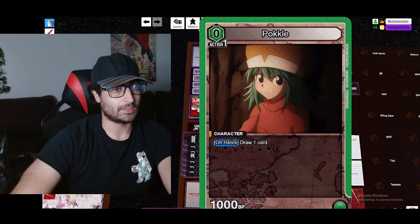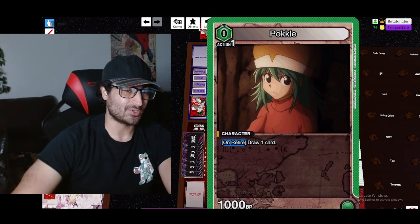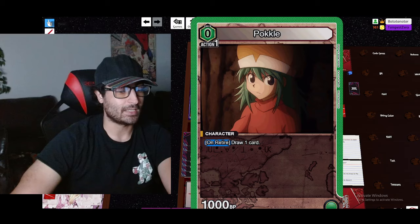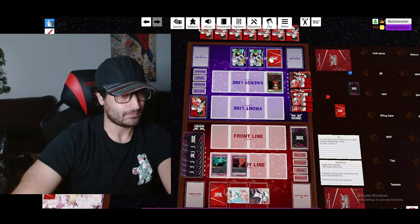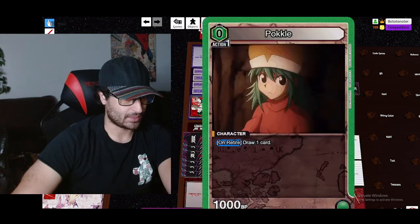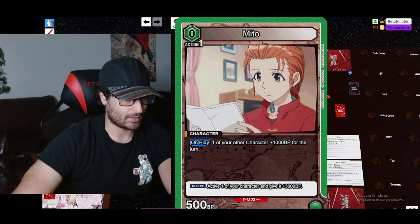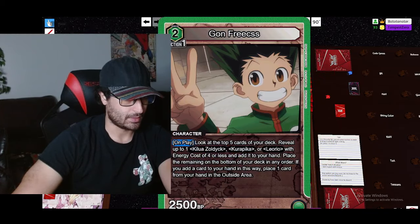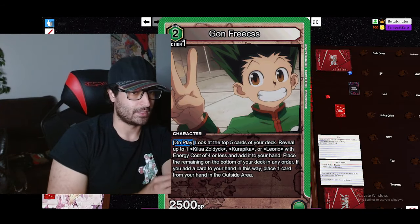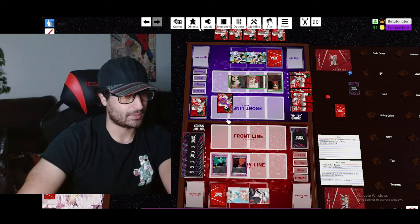So this is kind of annoying because it keeps coming out and protecting and drawing, but it's also slow. Now he has a deck that kind of makes these weak guys strong. It's a very interesting idea. She's just a plus one and then he got the gone freaks. So now he has three energy, he's gonna pop off. Let's see what cards he wants to add into his deck.